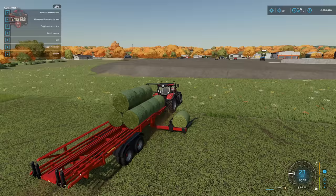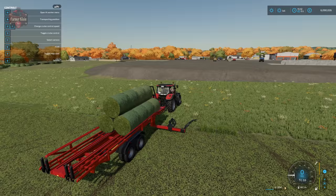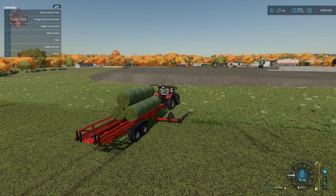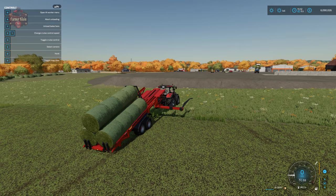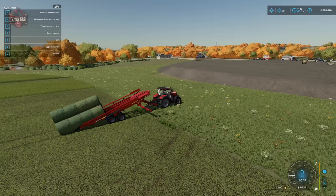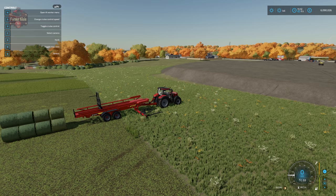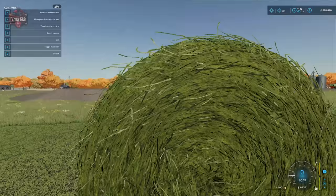Once we've picked up all the bales, hit B to go into transport position and drive to your destination. To unload, hit Y, then hit Y again to unload bales here — it's going to push the stack off. You can get good results if you slightly drive forward while it is unstacking. Then hit Y to get back into position, and now we have a nice stack of round bales.